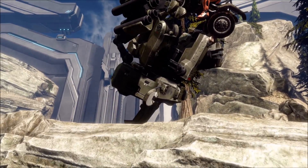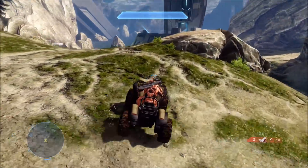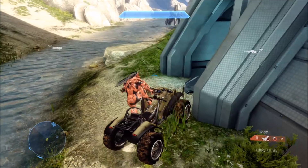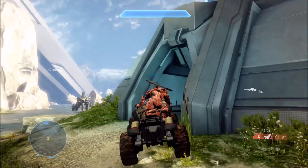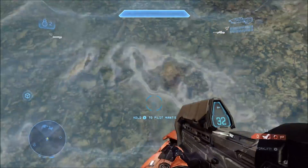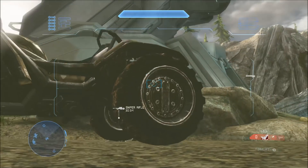Whereas if you do this with any other vehicles while they're upside down, it will tell you to flip those vehicles right side up. So, unfortunately, we could not bring out that text to flip the mantis. But it was an interesting experiment I wanted to try for a while now, to see if there was any text to flip the mantis back over.